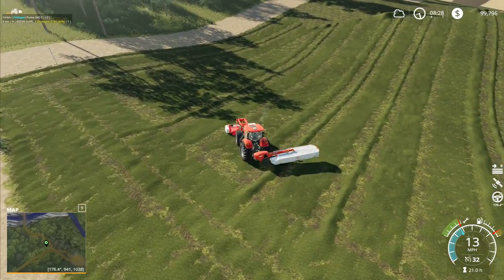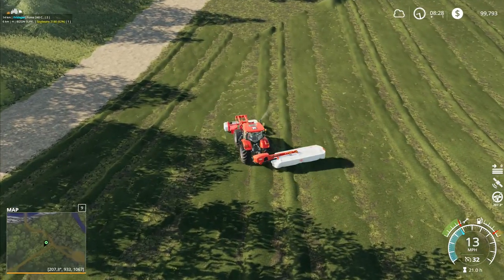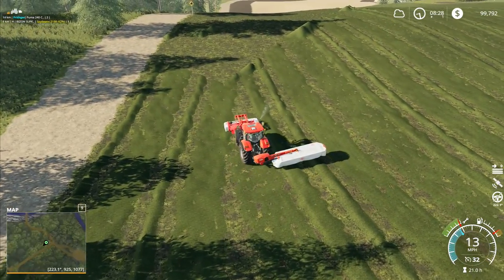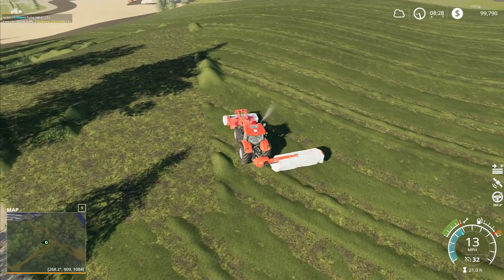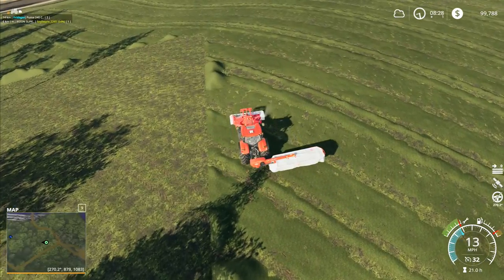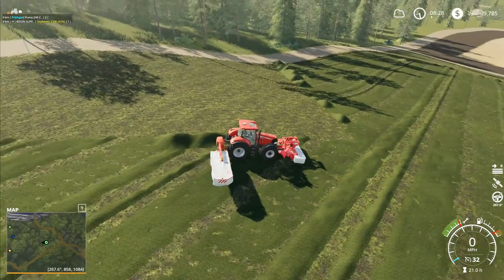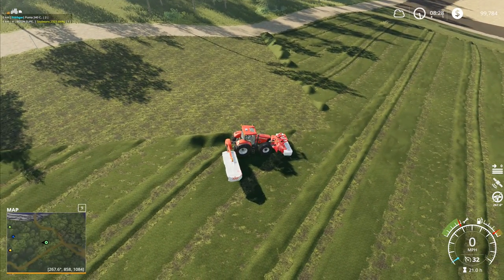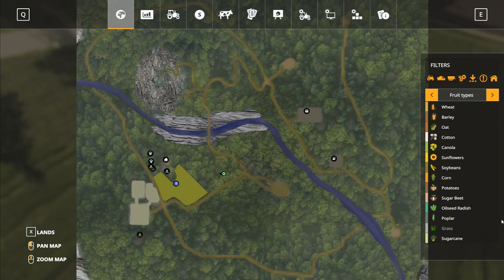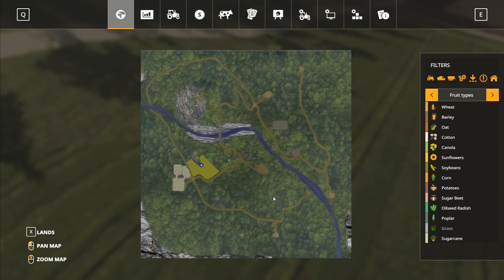We can go and get the hay turner and get that one started. We've got a choice of using our little tiny tractor or sticking with this tractor and running it on this one. I'm thinking we'll probably put the hay turner on this tractor this time. We've got this coming out in a triangle — it's like there's a yard here somewhere. Let's go to the map and zoom out a bit.